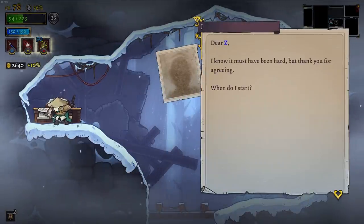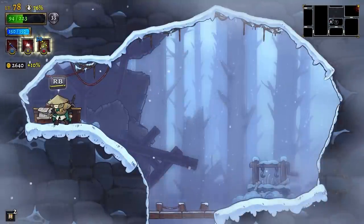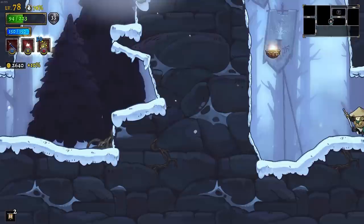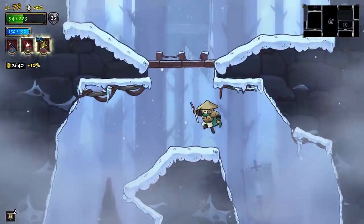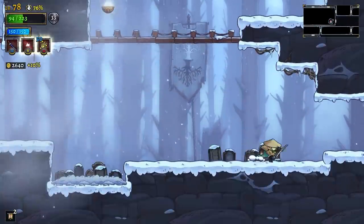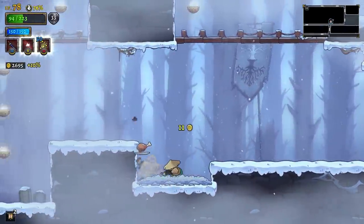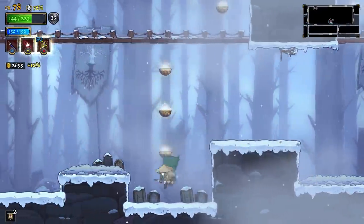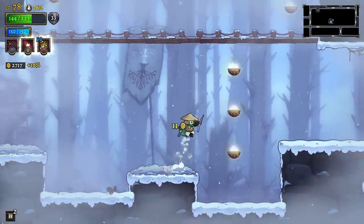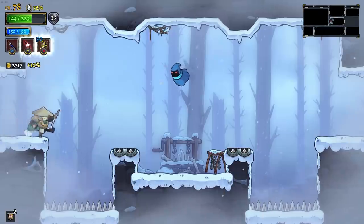I actually found more lore. Dizzy, I know it must have been hard, but thank you for agreeing. When do I start? Well, that was short and sweet — straight to the point on that one. We have over 100 HP to make up at this point. My plan is to fully clear out this side of the castle and then go back to the starting castle and start to clear that. But actually getting a little bit of meat into my system should go a pretty long way towards us meeting our goal.